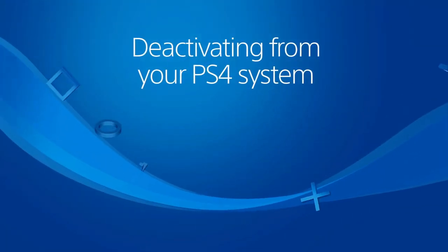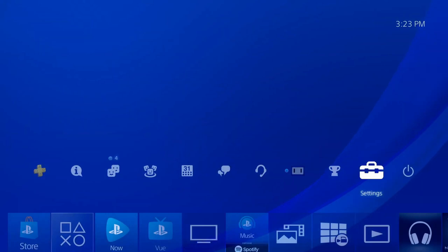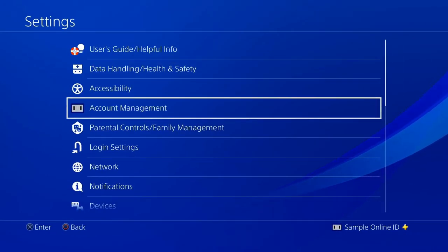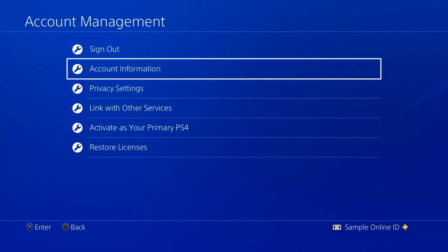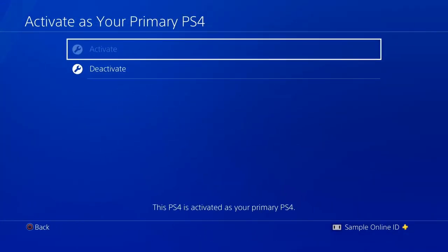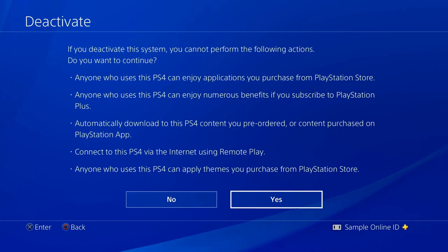Here's how to do it. Log in on your primary PS4 system, scroll up, and select Settings. Go to Account Management, followed by Activate as your primary PS4. Then choose Deactivate and select Yes.